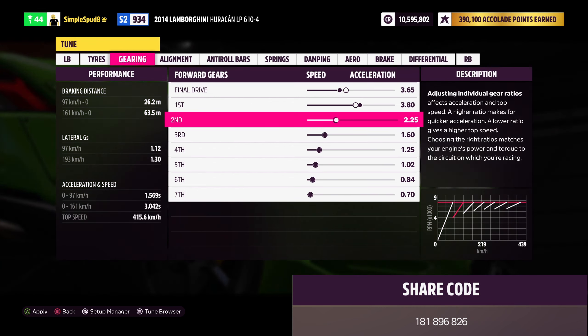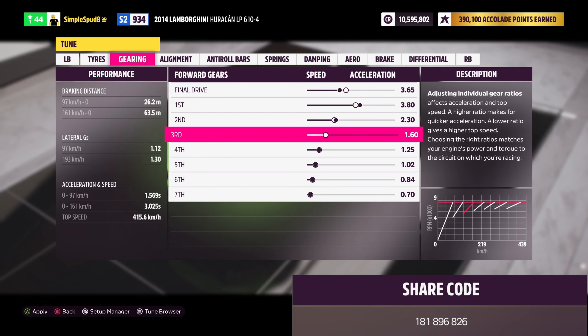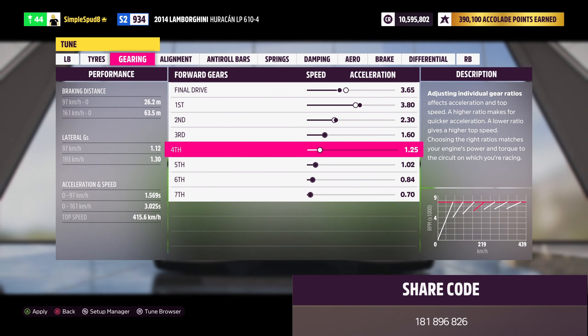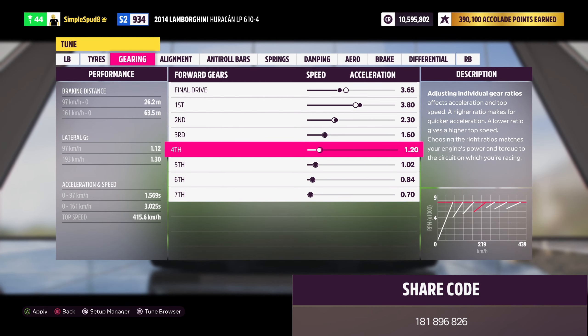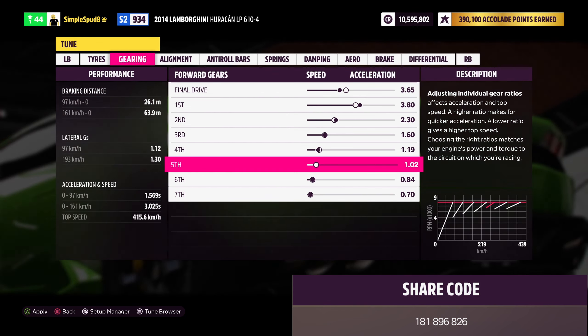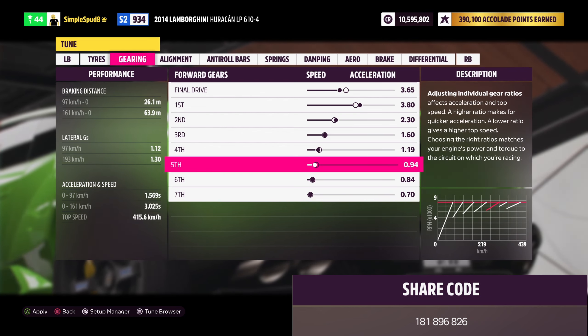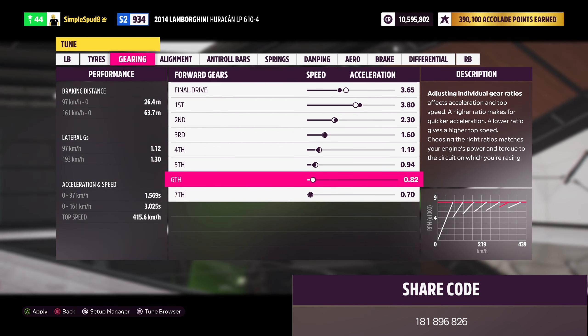That's it as far as upgrades go for the Huracan — go ahead and apply all of these. Now that we've upgraded our Huracan, come over to the custom tuning menu. I'll show you the metric tune first and then the differences for the imperial tune, and I'll leave the tune code on screen.